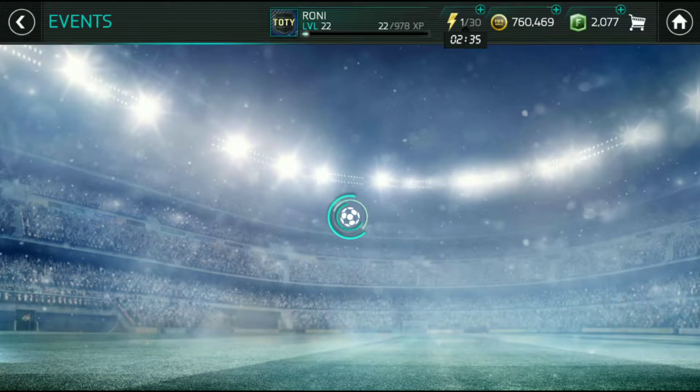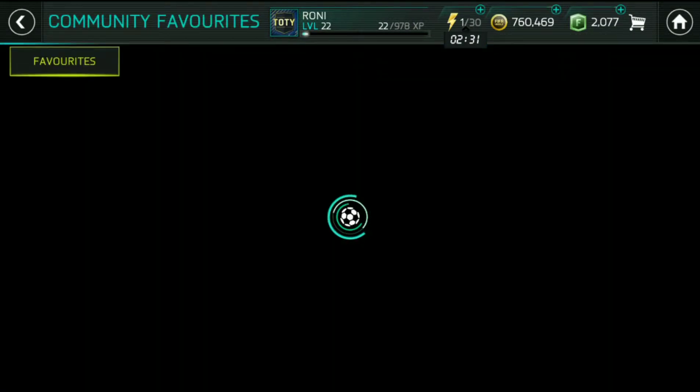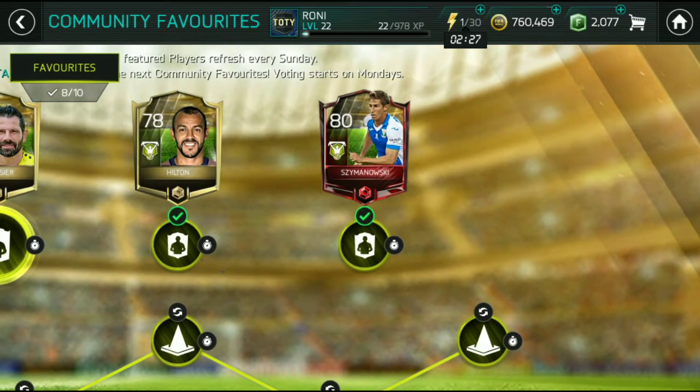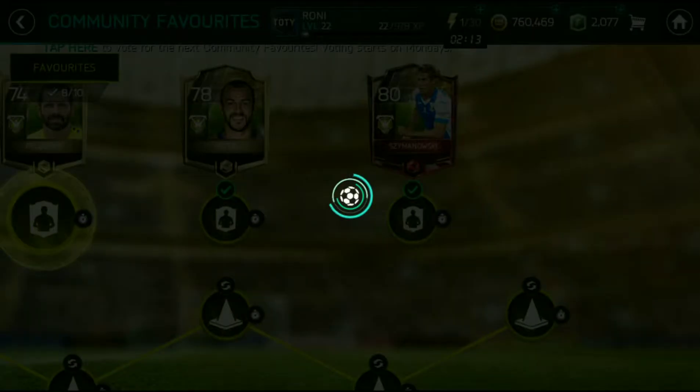Let's open the packs — all 7 of them. Road to the CB man. It needs 30 community points but I have 250, so I'm able to manage seven times to open.